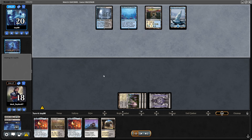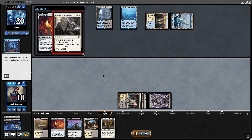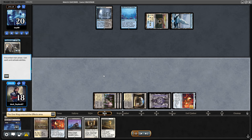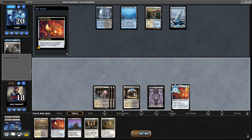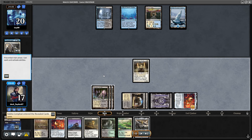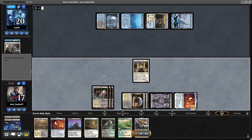Opponent plays Mystic Gate, so they're probably just a bit color screwed, mostly for Leyline Binding. I was able to resolve the One Ring here. Resolving the One Ring against a control deck in a situation like this is really good. I draw into Stoneforge Mystic and opponent seems to not have an answer for the Ring — really bad for them.